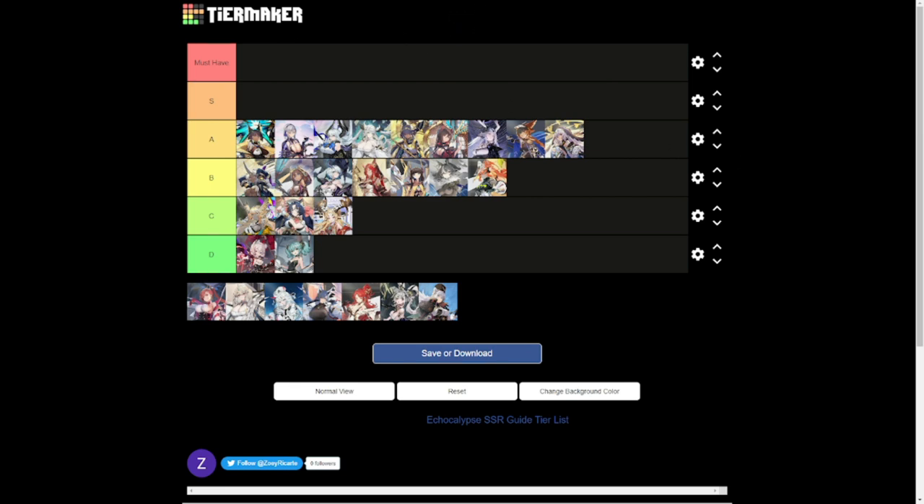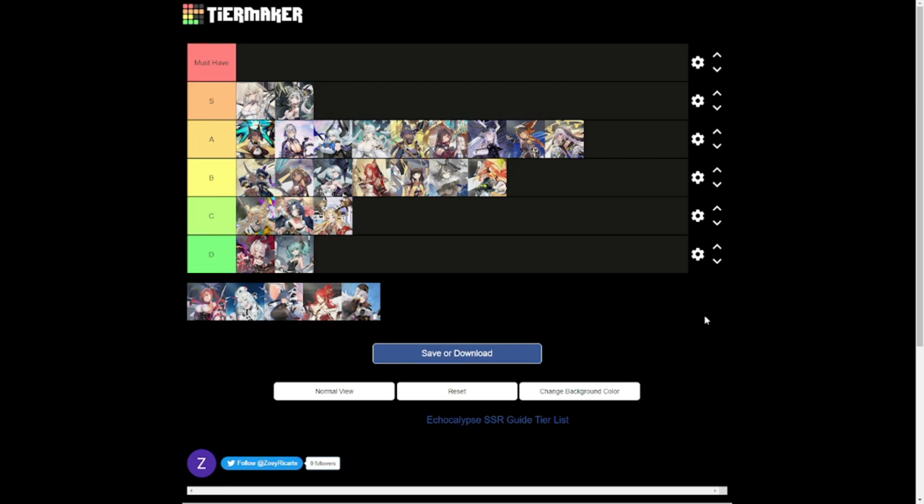Heading into Tier S — the best of the best short of Must-Haves. If you can get Must-Haves first, prioritize them, but Tier S is already excellent. Starting with Audrey: she gives regen and rage to the back row, making her one of the most sought-after supports in the game. She was nerfed from Must-Have status but remains solidly Tier S. Next is Pan: she provides shield and critical resistance, but only to two random allies, which dropped her from Must-Have to Tier S.